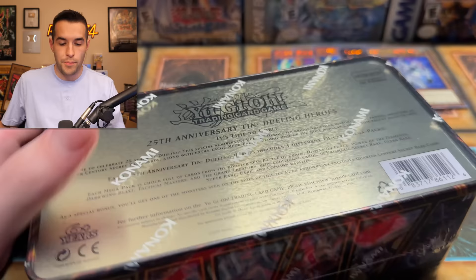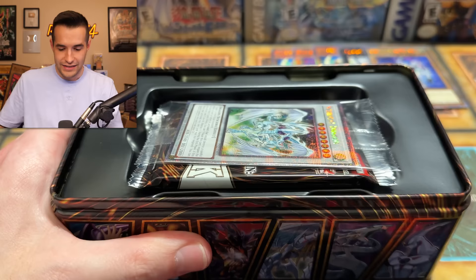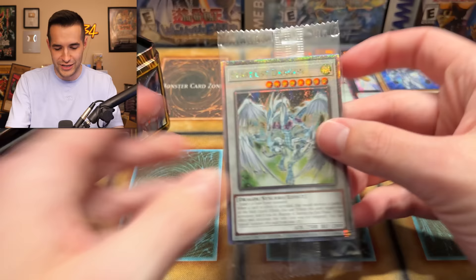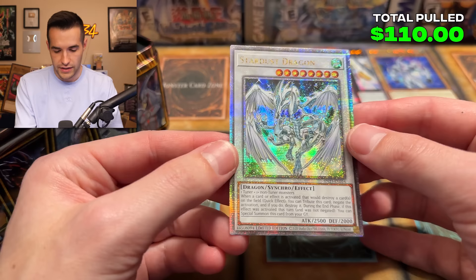After this one is the halfway point of the opening. I'm having a lot more fun with this one than the Legendary Duelist Fire Soul Burning Volcano. We got Stardust — the reprint is here. 25th Anniversary Starlight Rare — it's beautiful. Doesn't quite live up to the Starlight, but it is pretty awesome. We pulled this one a lot faster than the Starlight version, that's for sure.